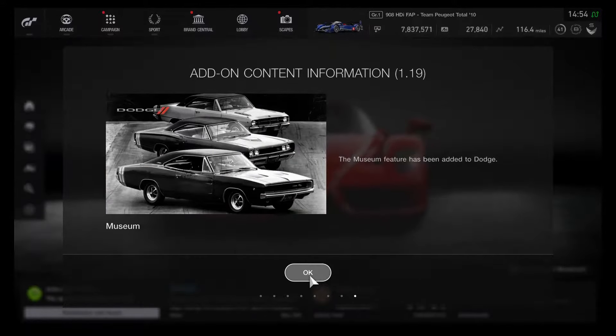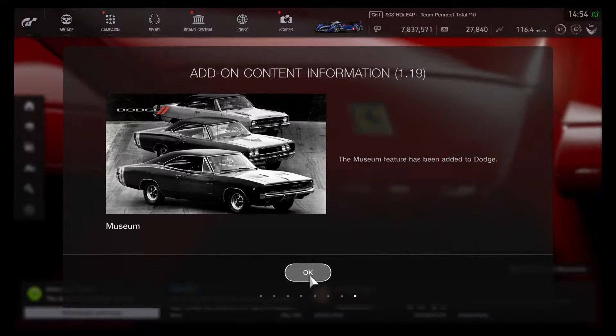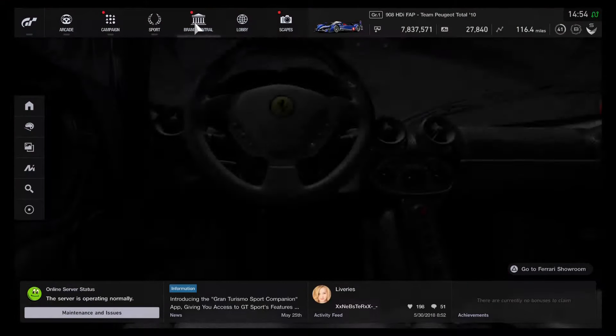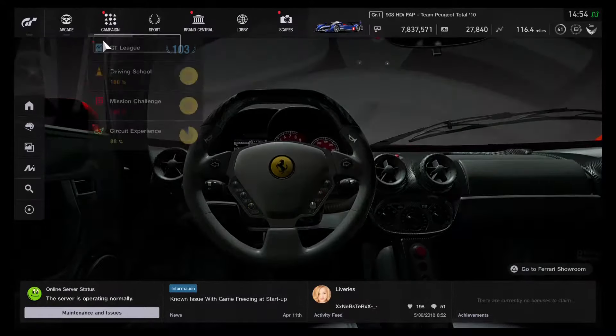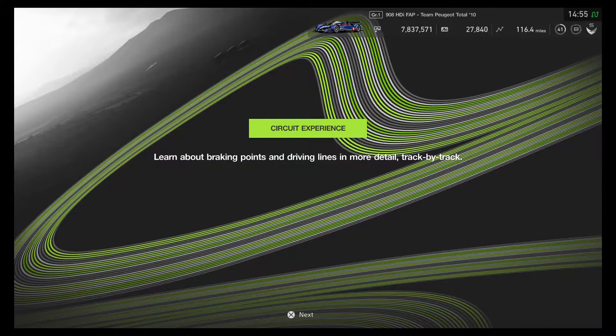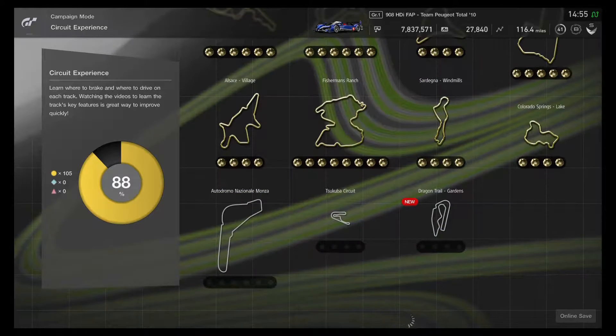There's definitely a Dodge museum added in as well. Let's go in and take a little tour. There are a few heads-up notifications. Let's give a quick check on circuit experience — Dragon Trail Gardens is definitely brand new to the experience event.